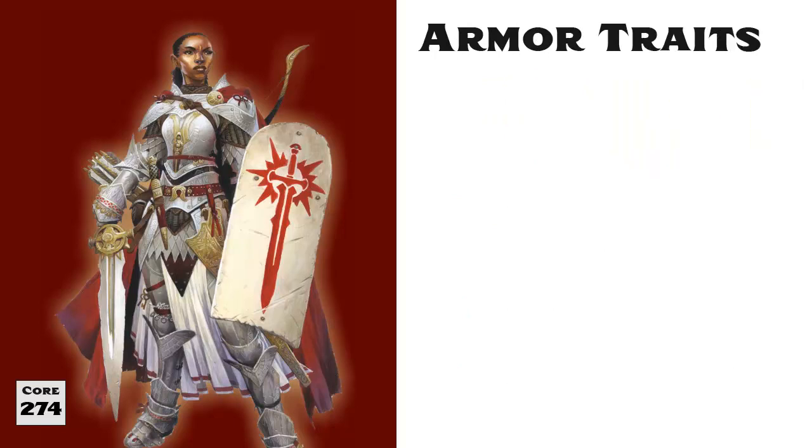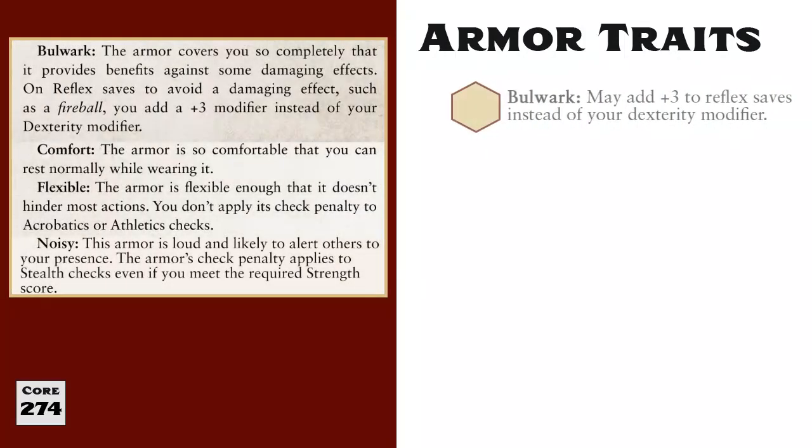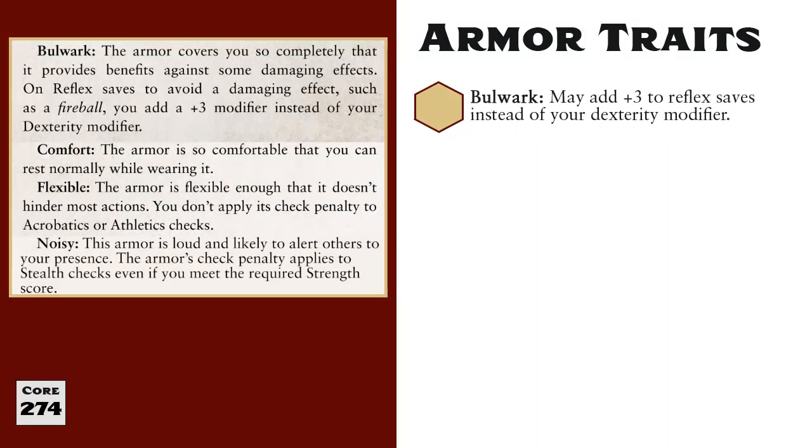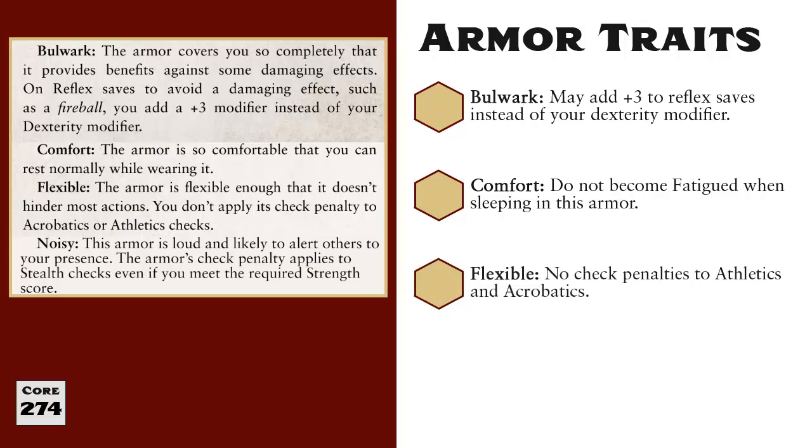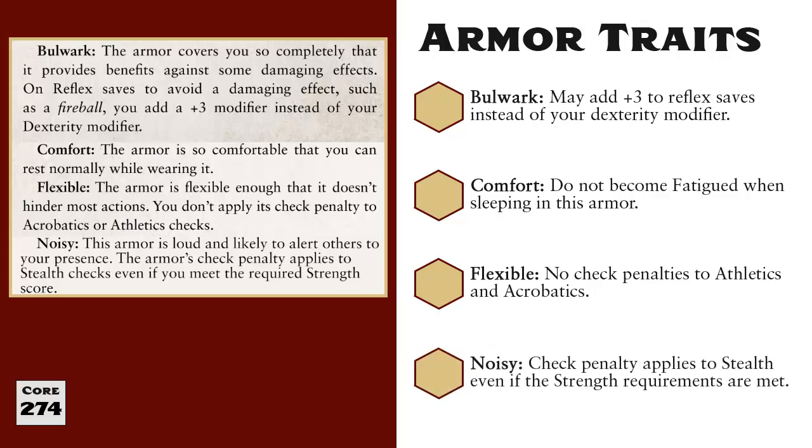Some armors provide additional benefits or penalties noted in the Traits column of Table 6-4. First is Bulwark, which applies to full plate — when wearing this armor you can add plus 3 to reflex saves instead of your dexterity modifier. Second is Comfort, which applies to Explorer's Clothing and padded armor — these are so comfortable you do not suffer the fatigued condition after sleeping in them. Third is Flexible, which applies to chain shirts and chain mail — you suffer no check penalty to Athletics or Acrobatics while wearing chain. Finally, the Noisy trait also applies to chain armor, imposing its check penalty to stealth even if you meet the required strength score.